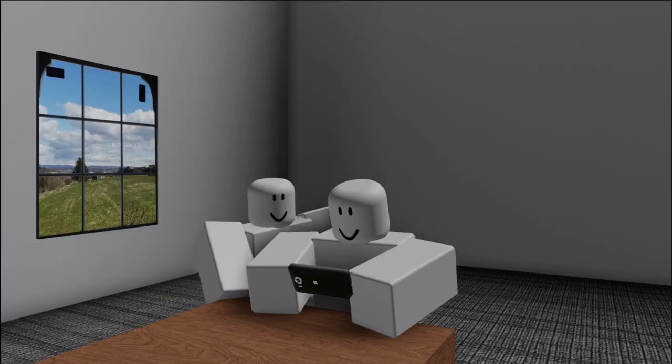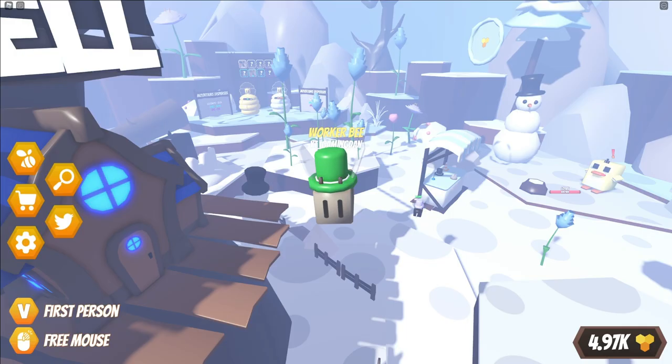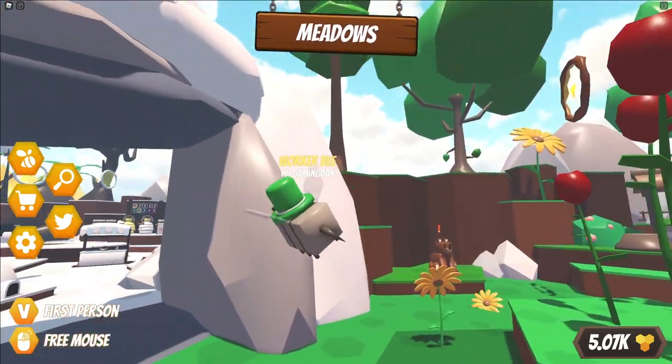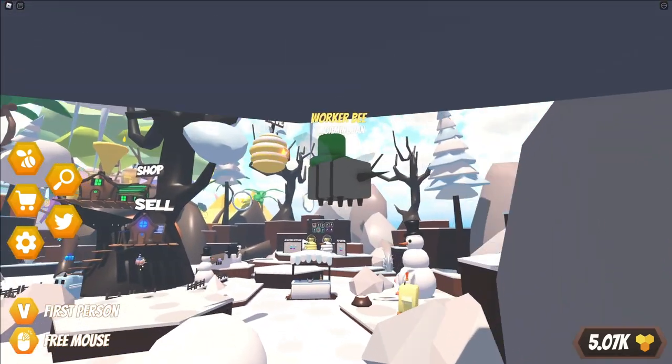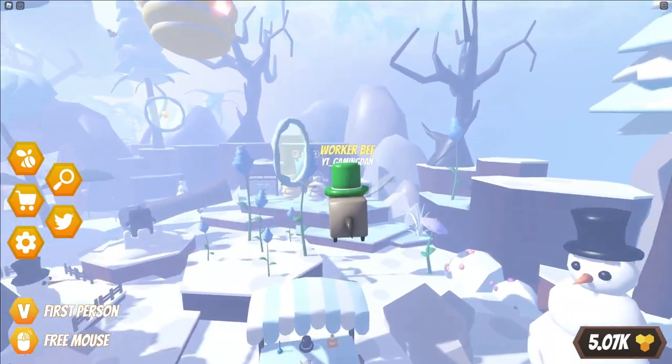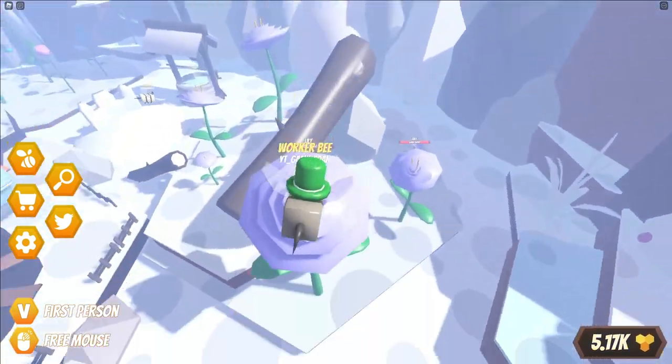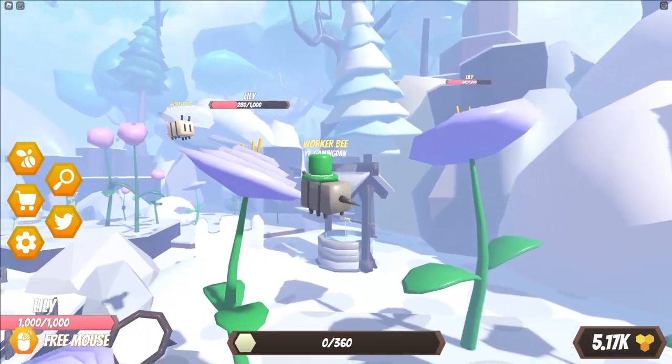Hello and welcome back to another video! Today we're on Beast Simulator and I'll be showing you guys how you can go ahead and get hearts in this game. Hearts are a new feature that's been added to Beast Simulator where it'll give you guys a special boost in-game, which is awesome. So guys, this is going to be an awesome video that you all are not going to want to miss out on.